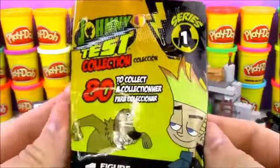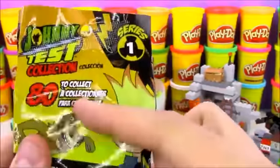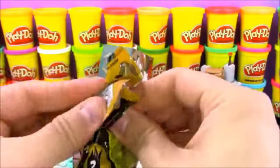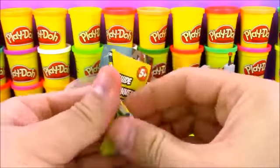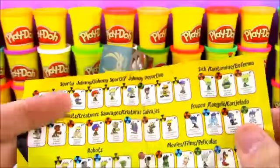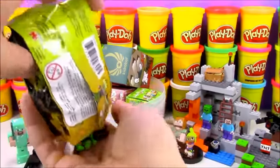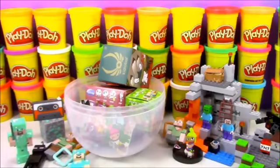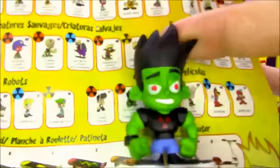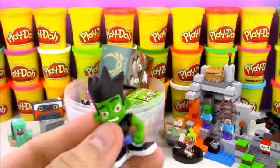Next we're going to open up a Johnny Test Collection blind bag — Series 1, with 80 figures to collect. That's a big number of toys! This is the first bag I'm opening from this series and I'm curious how these toys are going to look. The checklist shows 80 different characters — all different, not just different colors of the same characters. We got this green muscular version with a little radioactive symbol. According to our checklist, it's called the Incredible Test — it's a play on the Incredible Hulk. Johnny Test as the Incredible Hulk, pretty neat!